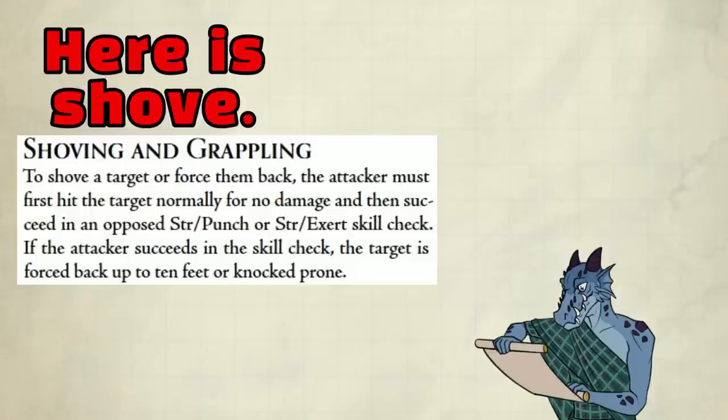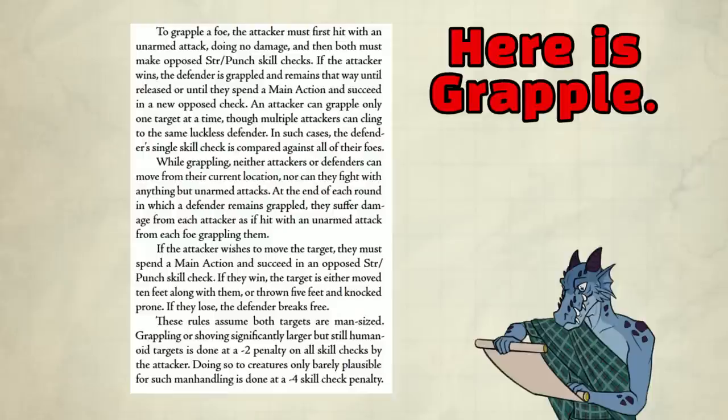Shoving and grappling. To shove, you have to hit the target normally for no damage and then make an opposed strength punch or strength assert skill check. If you succeed, the enemy is forced back up to 10 feet or knocked prone. To grapple, you have to hit the target with an unarmed attack doing no damage and then make an opposed strength punch skill check.